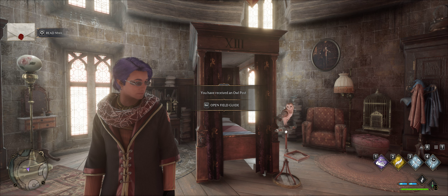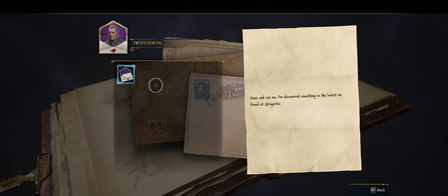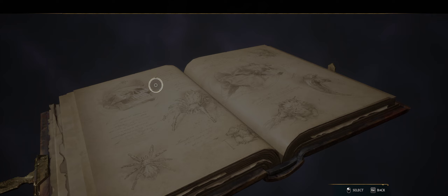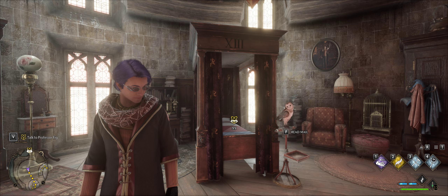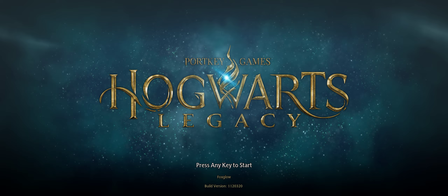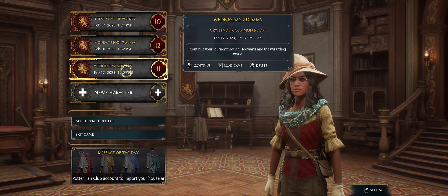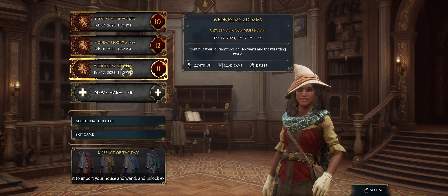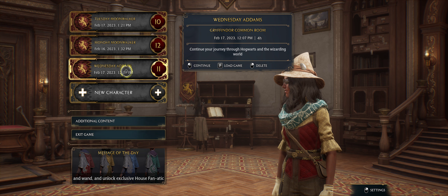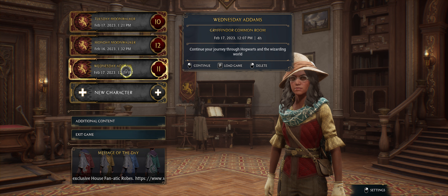Okay guys, I'm going to call the video here. I hope you have enjoyed it. Come and see me - I've discovered something in the locket we found at Gringotts. I'll save it. Exit to main menu. Just want to show you what I'm going to be playing on the next one. Next video is going to be Wednesday Addams - there she is. The Wednesday film is one of my favourite films - I love Wednesday Addams, it's so cool. So this is what I'm going to be playing from now on.